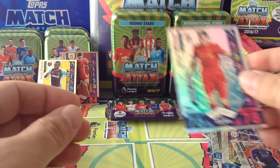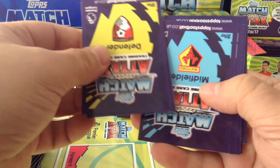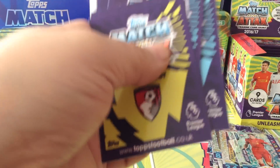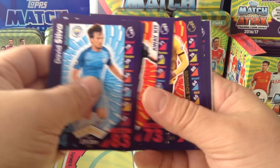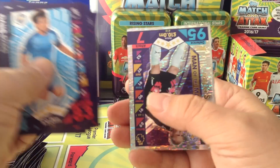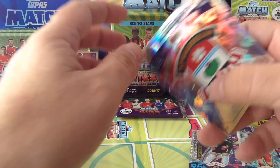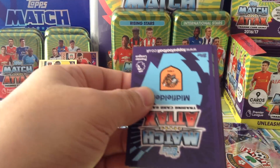Milner assist king — nice one. Man of the Match Schmeichel. And the Southampton badge. Our last two packets.